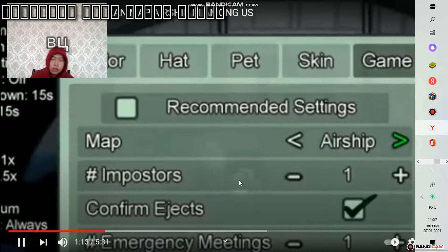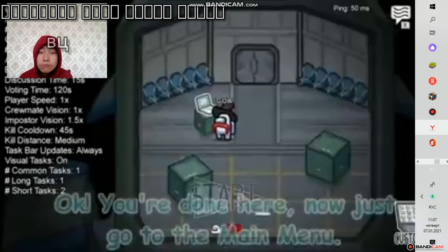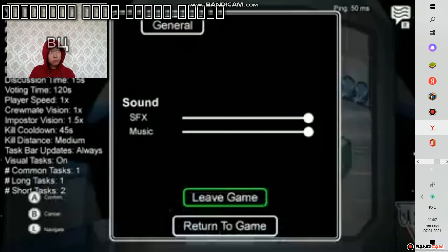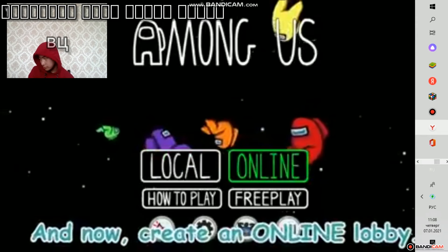Terus bisa kalian lihat di pilihan map-nya, di situ ada The Skeld, Mira HQ, Polus, dan yang terakhir ada Airship. Sedangkan yang biasanya itu cuma ada 3 map ya — nah di sini udah ada tambahan map Airship-nya. Nanti coba kita tes ya, atau saya tes nanti biar kalian percaya kalau ada map Airship ini atau nggak.